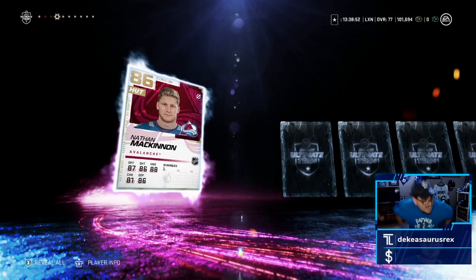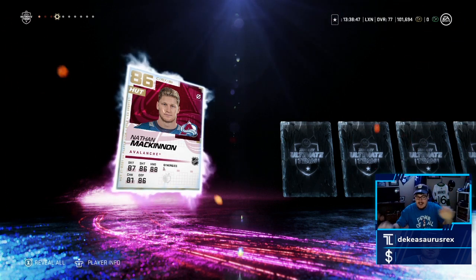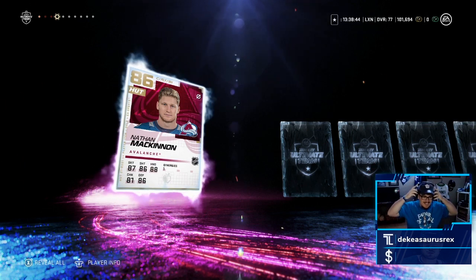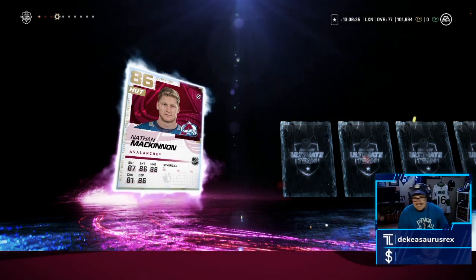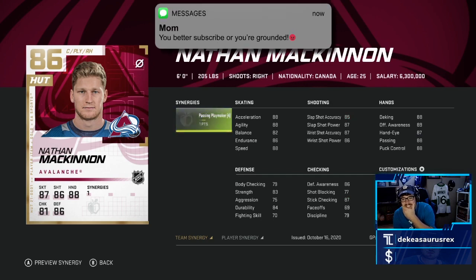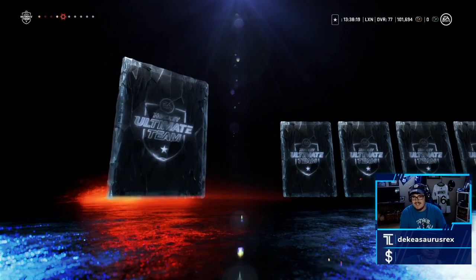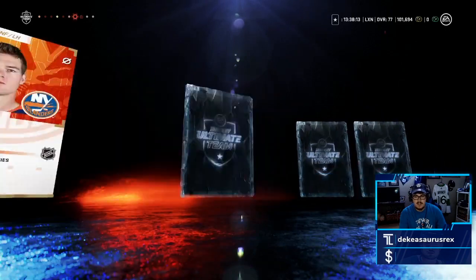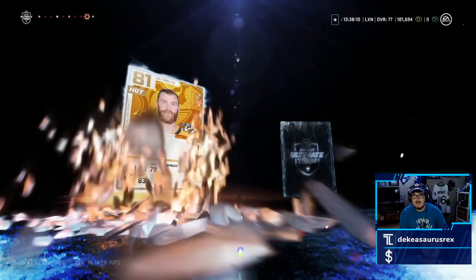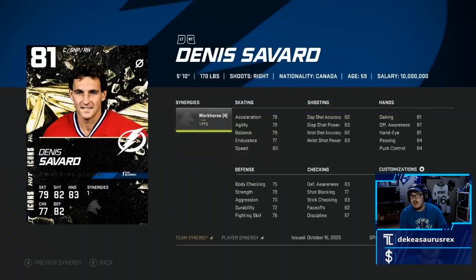Nate Mac, baby! KJ was telling me to buy him — thank god I didn't buy him. My first purple tinted player is Nate Mac, let's go! These packs are juiced! Look at this card — I'm so happy. I saw that purple tint and got so hyped. Jason DeMers, 88 speed — that is cap. I mean I've been memeing these cards but this one's pretty cool. We got another one of these — apparently these are the best packs ever.